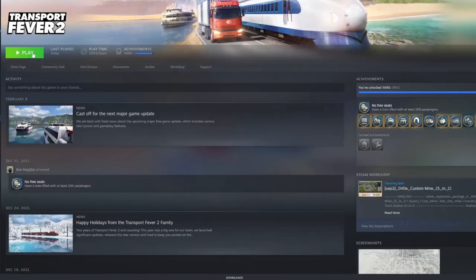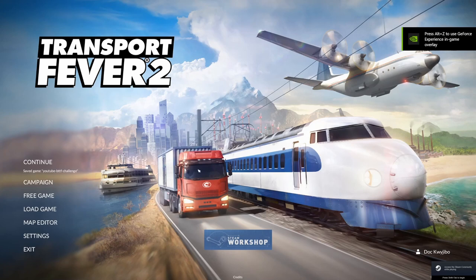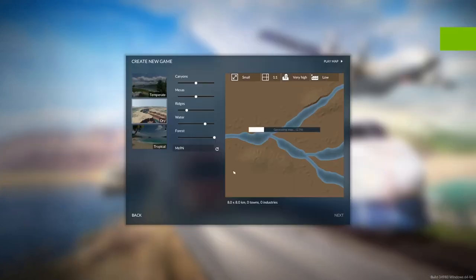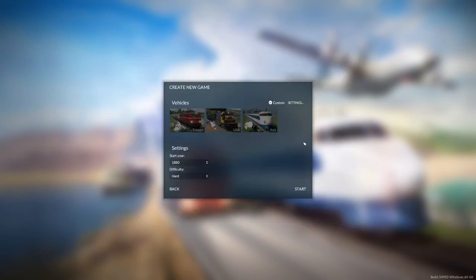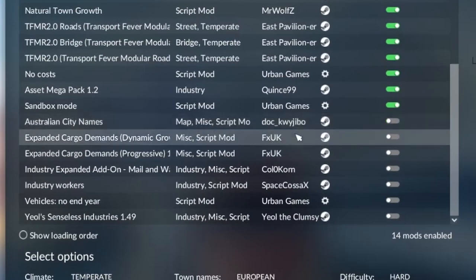Once you've done that, we can head back into our library and press play. Now once we're in the game itself, we can go into Free Game, then Next, and then in Settings you can scroll down until you find Australian city names, and turn that on.